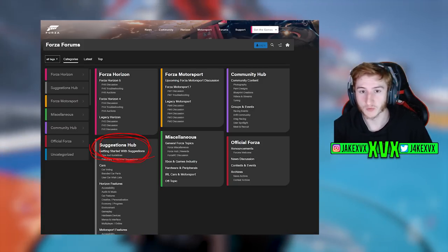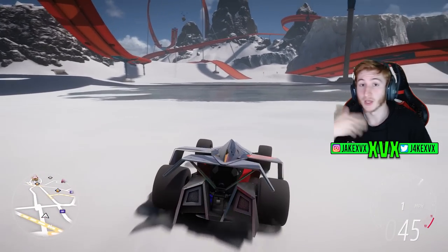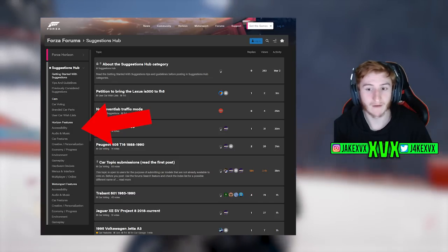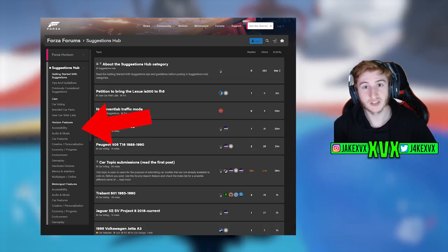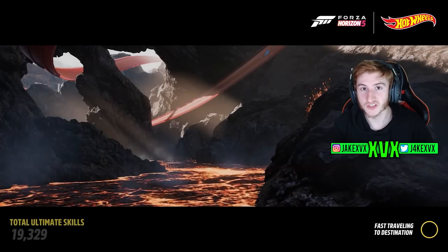The way the Suggestions Hub works is this is the main place where Playground Games will look for new features and new cars to add to the game. You go onto the forums and you can see on the left hand side there are a bunch of categories: cars, car voting, horizon features, car features, gameplay, environment, music. You can suggest a feature, suggest a car, or whatever you want to suggest. Then other players can vote on these features, and whichever features and cars get the most votes is what Playground Games will focus the most on adding to the game.